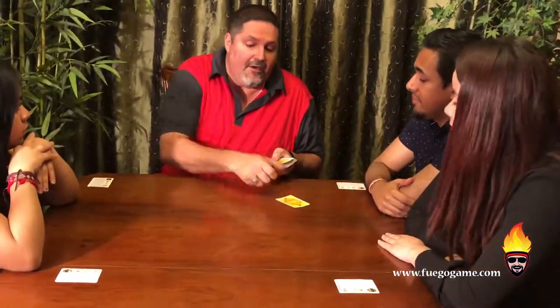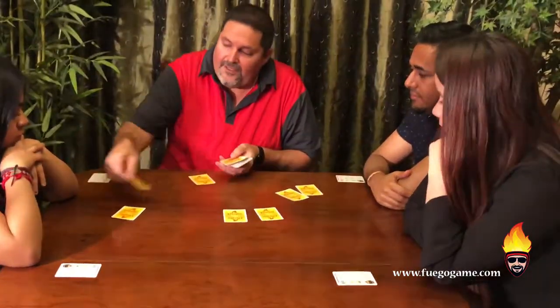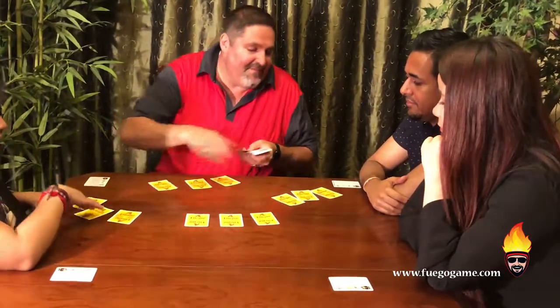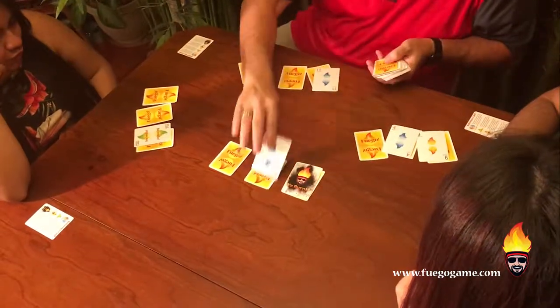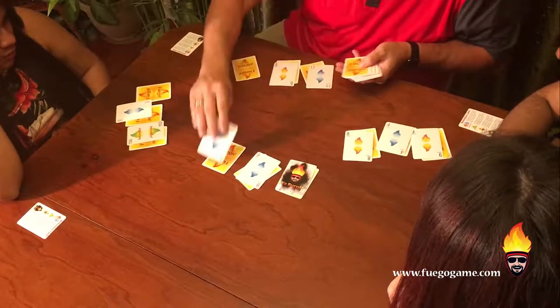Now I'm going to set up the spark pile. You're going to have three cards face down and three cards face up. After I set those over here, I'm going to put the cards on top of those. You've got a good card. So far I've got an 11 and a 5 — not a good start for me.